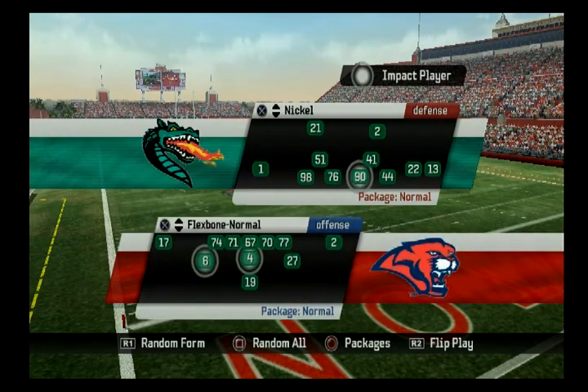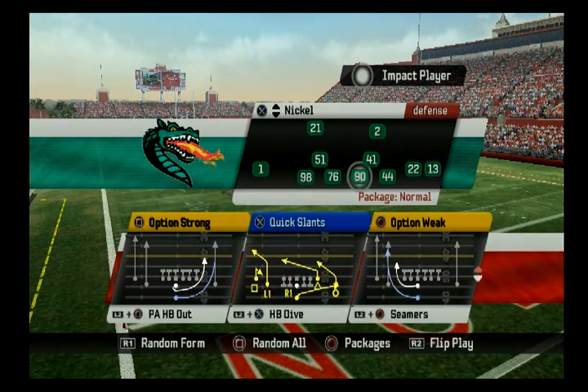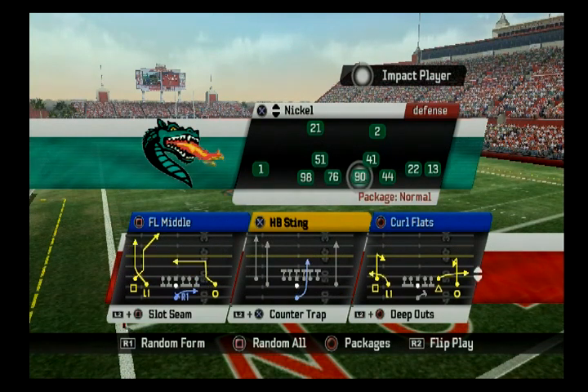Switch is everywhere in this game — it's in a Slot. Flanker Middle has Switch with a Dig. Again, when you see the wheel-post combo, think Switch. That's the fourth concept.